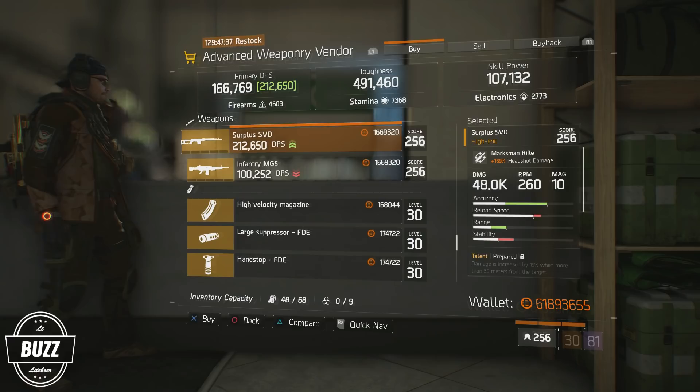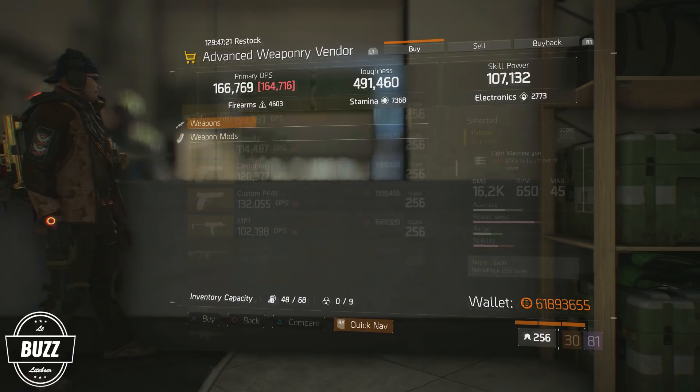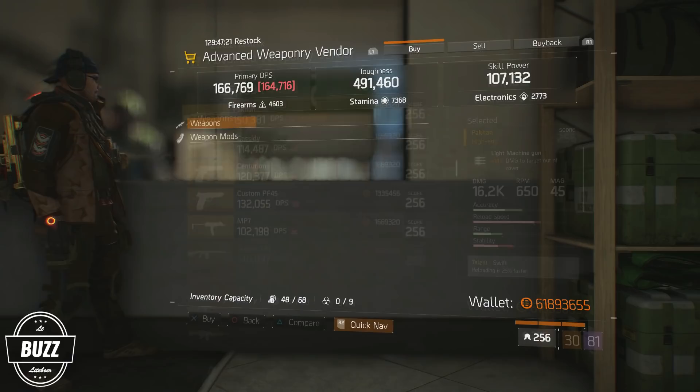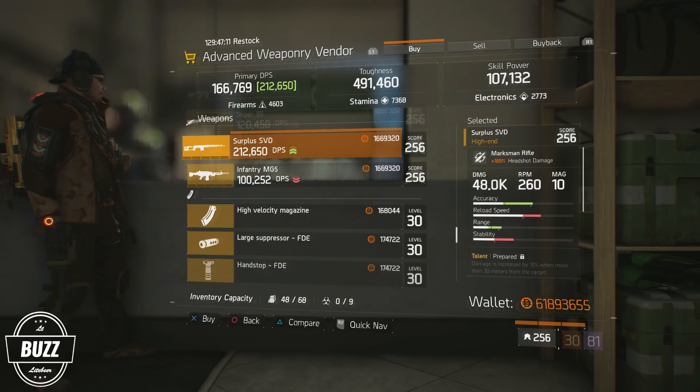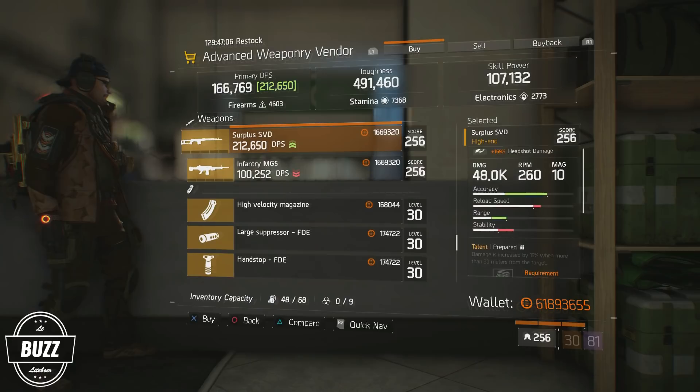Headshot damage percentages for DMRs can range between 141 and 172%, and in this area, this particular SVD comes in at near god roll status at 169%. Even though the base damage of this weapon is about 1,000 hit points of damage per shot away from being perfect, its combination of talents and near-perfect headshot damage multipliers get it on the list for this week. SVDs are excellent for sustained damage as they can make use of high percentage mag mods and have virtually no recoil, making them ideal for PvE.